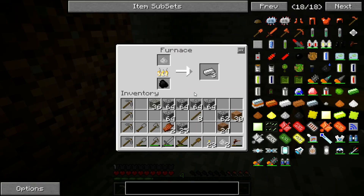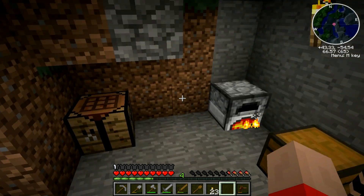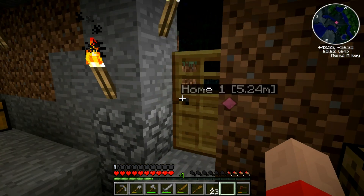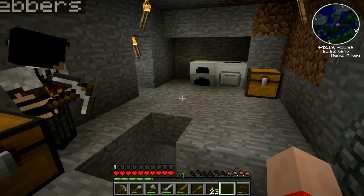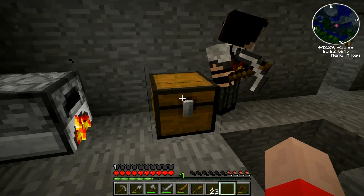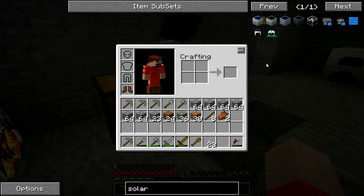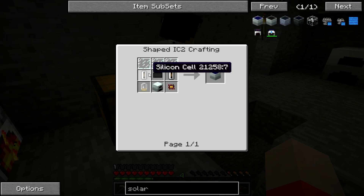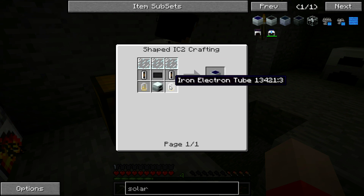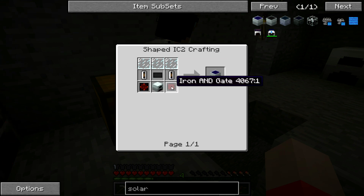Eventually we want to build a solar panel, because then we can power our generator with solar power. That would save on coal. However, to build a solar panel requires quite a bit — we have to build a silicone cell which requires an industrial centrifuge, a carbon plate which requires a compressor, and a receiver circuit. Two of the circuits we already built, which is good, because the rest of that stuff just gets more difficult to build.